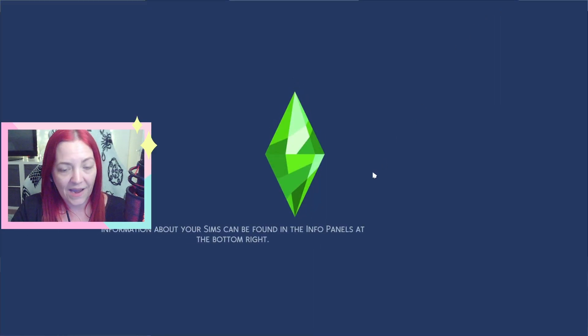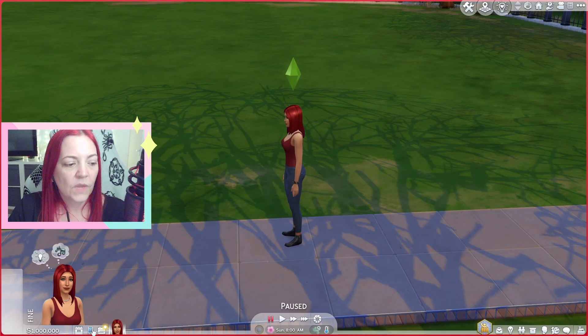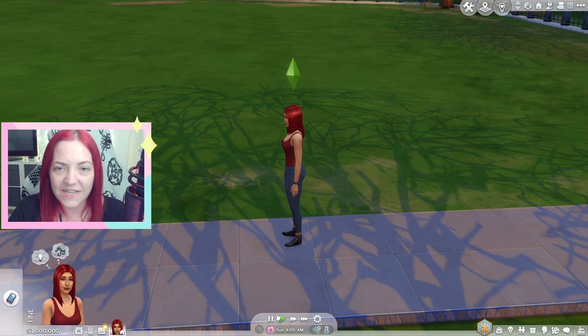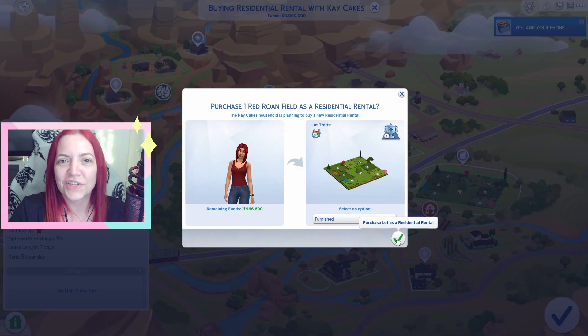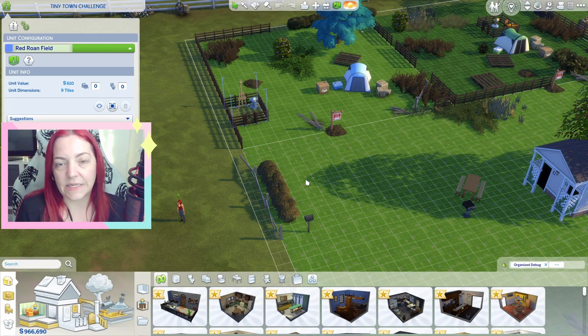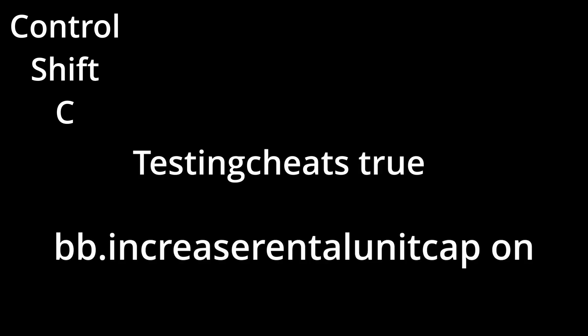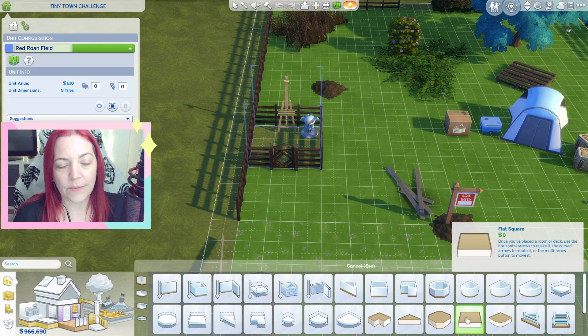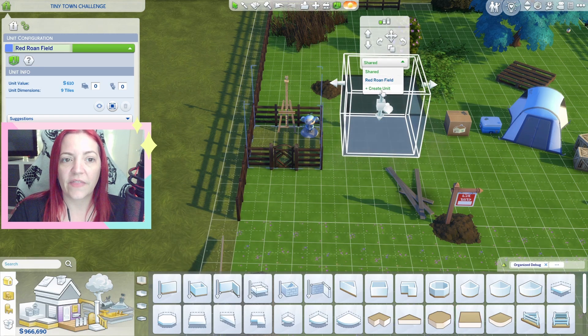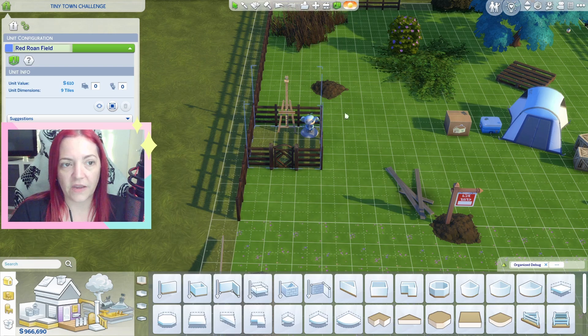Then up here on the top left we want to change this to residential rental. Then we need to go back to manage worlds and back to our property owner. On the bottom left we have the sim phone and we need to go to business and we are going to buy residential rental. We'll take it furnished. We are in with our property owner and this is where we're going to separate all of these spaces into our seven lots. I found with Deligracy's lot that I wasn't able to make these, so what I did was get a flat square, pop that down, place fencing around it, and then I was able to create a unit using the flat square.